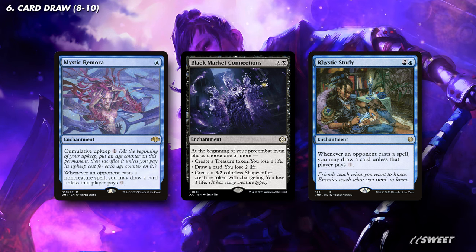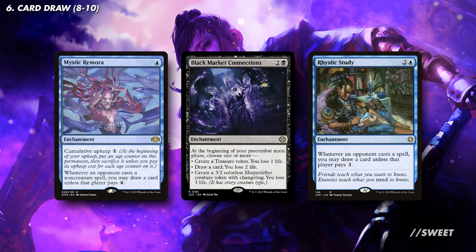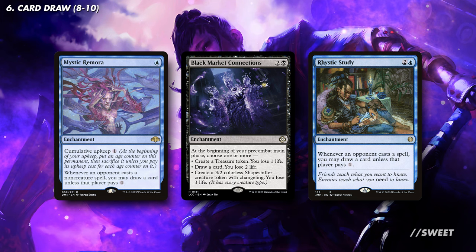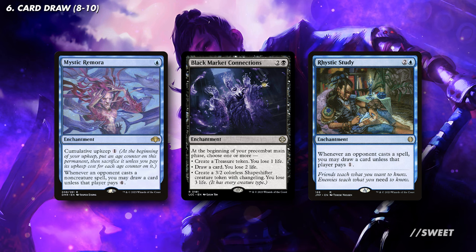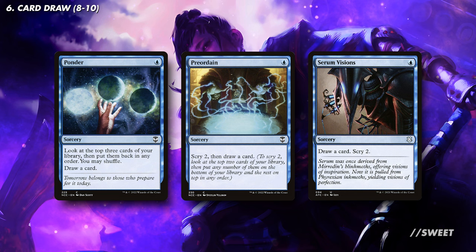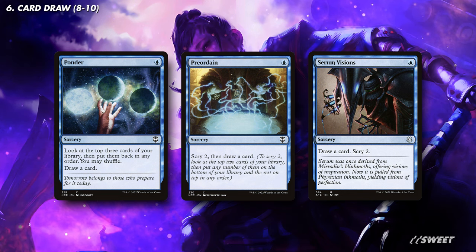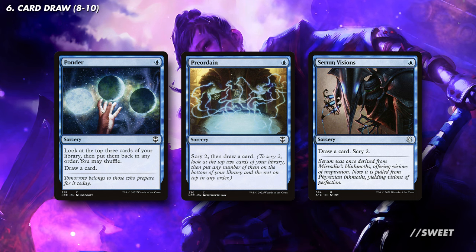Then we have the slightly more generic and consistent enchantments that draw us cards every turn. Mystic Remora will draw us a couple of cards before the cumulative upkeep gets too high. Black Market Connections actually has more play in this deck as it can do the Phyrexian Arena draw-a-card thing, or it can actually make us a changeling ninja every turn. And then of course we have Rhystic Study, because it's Rhystic Study — good magic card is good magic card. Then lastly we have some smaller cheaper cantrips. They filter, they keep our deck ticking over, they're justification for us keeping some sketchy hands, they fuel our delve spells, and they're just really really solid.